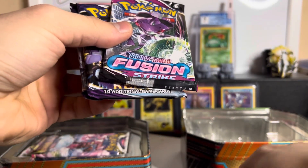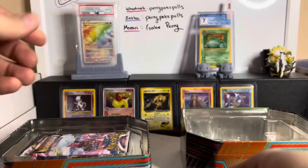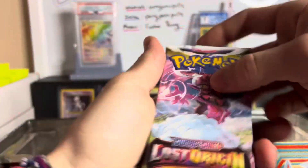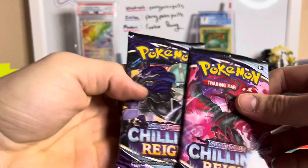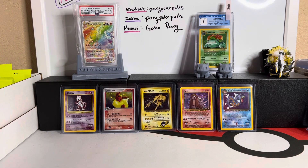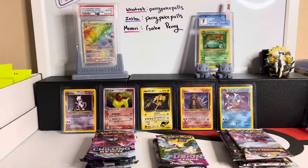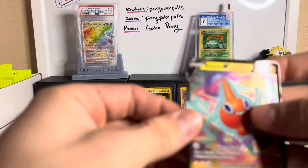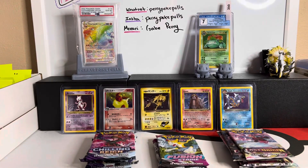I mean it's still not bad — I absolutely love Fusion Strike and Chilling Reign has the potential to pull something really cool, but it's just very hard, very very hard. We got two more Lost Origins, another Fusion Strike, and two more Chilling Reign. That's all we got — no Evolving Skies, no Brilliant Stars. I would have rather had Evolving Skies and Brilliant Stars, but we'll survive.